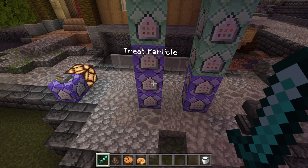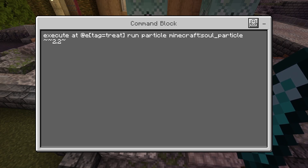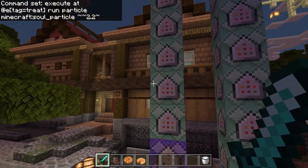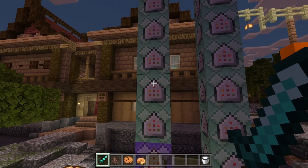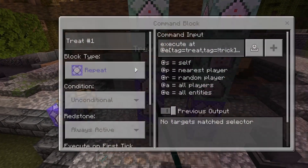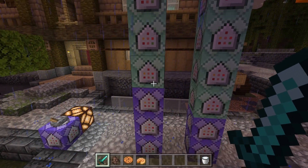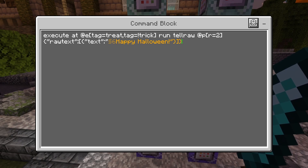The tick delays in this entire project are very important, so I'm going to show every single one. Next we have a particle command to show that a villager is ready for trick or treating, and it is on a 10 tick delay. Following that, these are the actual treats. We have treat number one and treat number two. These three commands are for treat number one, the cookie, and these three are for treat number two, the pumpkin pie. Treat number one is on a 20 tick delay. All we're doing is: when we have a villager with the tag treat, give the player within two blocks a cookie. Following that, we do a tellraw message in chat — it's exactly the same command except doing a tellraw with raw text saying Happy Halloween.